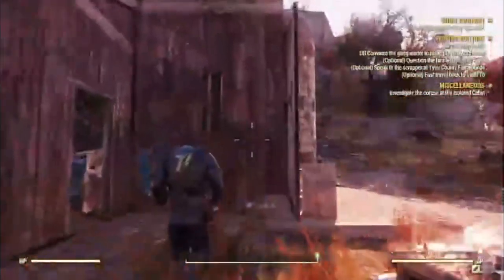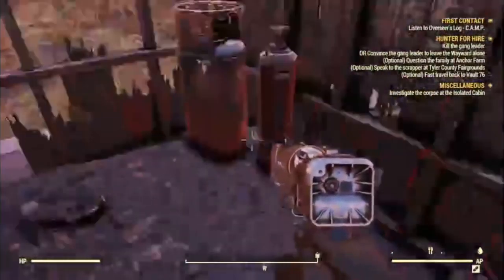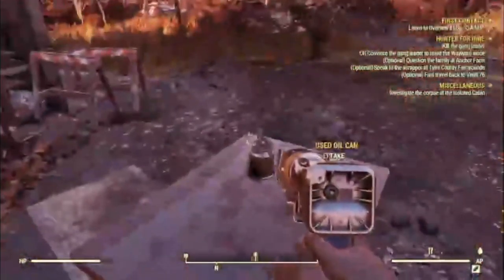First of all, you want to go to a place such as Wickson Homestead, which is where I'm at. You just want to find tons of junk everywhere. You go around and just look for scraps like this — you want to find loads of random scraps lying around.